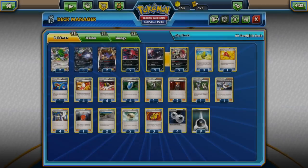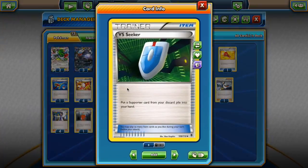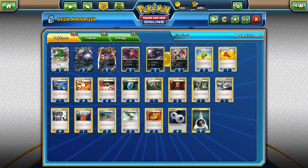We have another card that removes tools, which is Xerosic. The reason for going one Startling Megaphone and one Xerosic is that Xerosic can be grabbed with a VS Seeker, while Startling Megaphone can't — once you discard it or play it, you don't have it anymore.